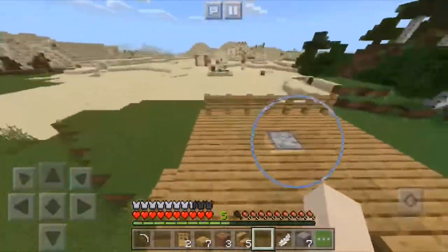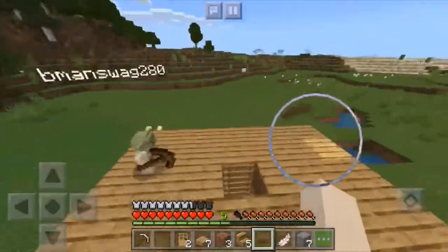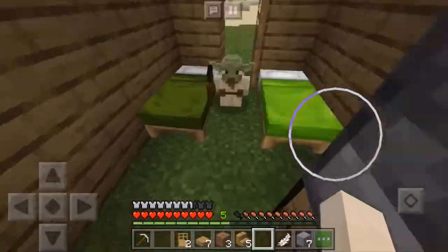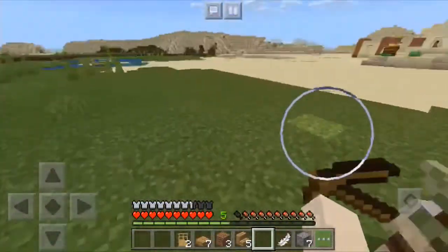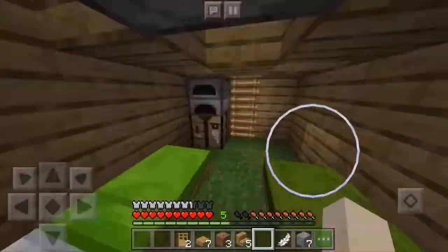Welcome back to episode 3 of the survival series! Today, B-man is gonna go slave away in the mine shafts and get some iron. I'll give you this since you're doing the boring bits. Go find diamonds — if you don't find diamonds in the next 20 minutes, you're banned from my Minecraft server for the rest of your life. Now go, peasant!